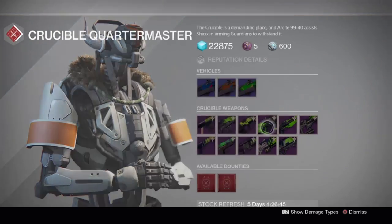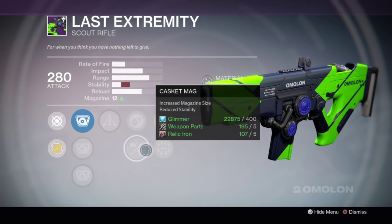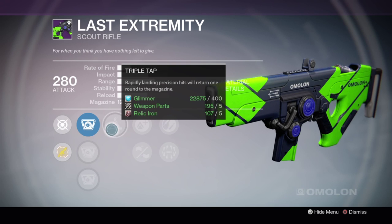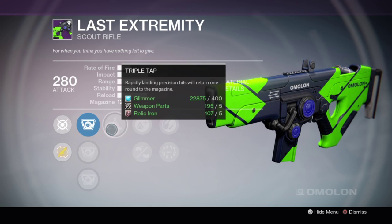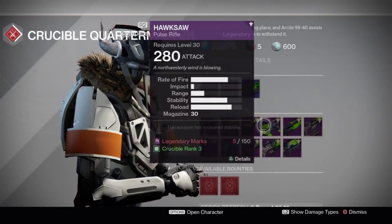The Last Extremity is another one of these good PvP scout rifles. It's got a pretty good roll. Triple Tap is always good for those slow firing scout rifles because they're pretty easy to hit those crits with, and Zen Moment is not a bad perk as well.